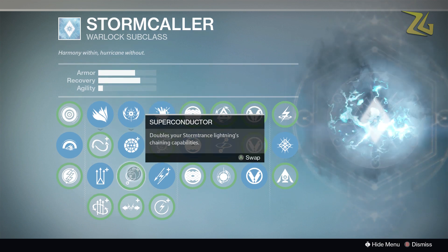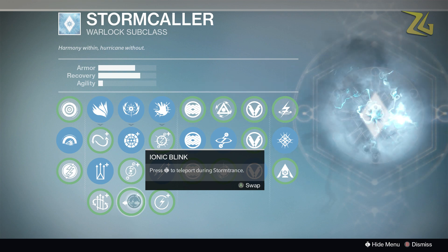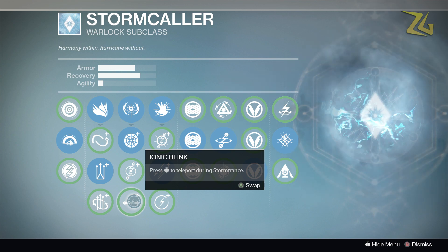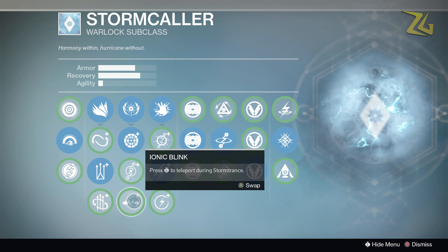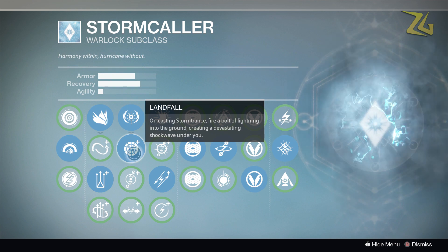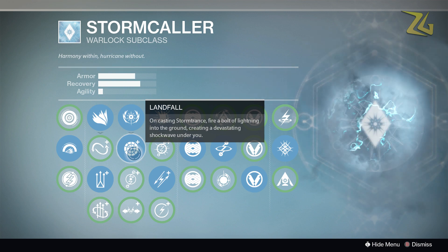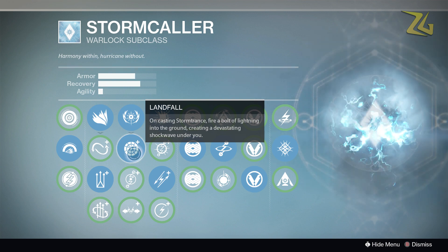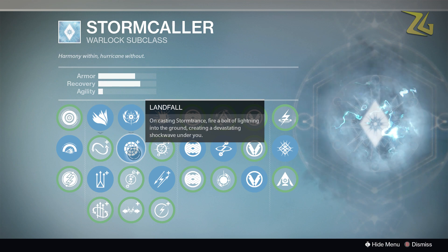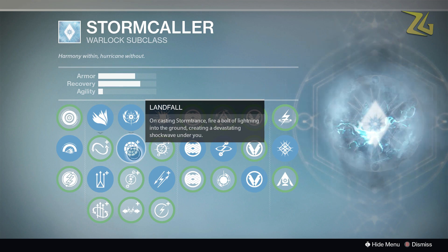For the Storm Trance we have landfall, superconductor, and ionic blink. Most people will tell you to use ionic blink, and I get it — it's great for maneuvering, juking people, and getting out of the way of striker slams or nova bombs. But for me I like running landfall. You basically get a titan slam on top of being able to roam with Storm Trance. I use it unexpectedly — I'll come through a corner and landfall right on top of someone camping with a shotgun.